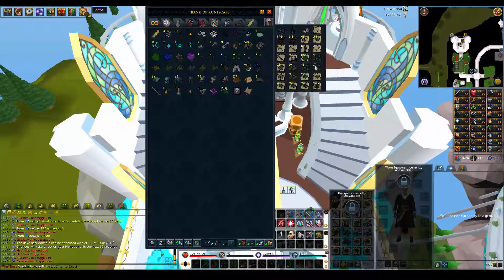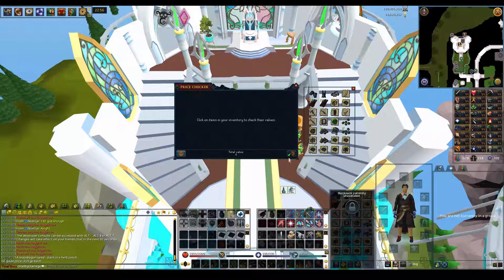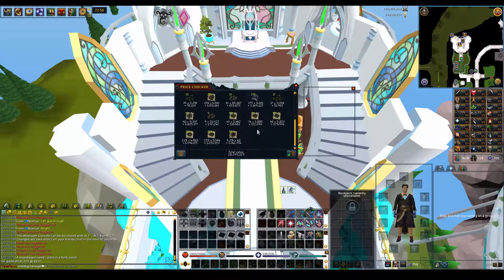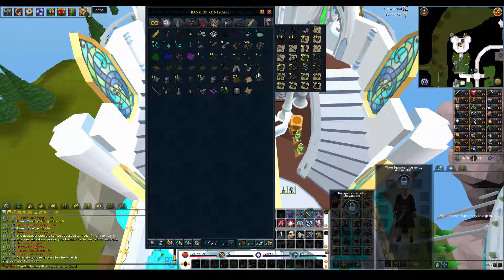Got some crystal keys. Snapdragon seeds are probably like 2 gp each right now - actually they're just under 400 gp, which is not bad at all. I mean they drop from everything right now but that's about 28 mil, so that's close to 30 mil. Probably with crystal keys and battle staves and all that, plus some rune bars and prayer items in there, it's not so bad.